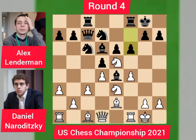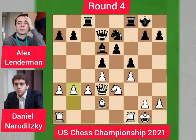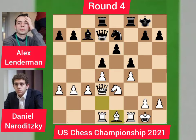Daniel captured the knight on d7, queen takes d7, and bishop goes to d3 offering an exchange of bishops. Bishop takes d3, queen takes d3, f5, bishop d2, knight e7, e3 by Daniel, rook moves to d8, rook goes to d1, bishop goes to c7. Bishop e1 with the idea of using his bishop on the kingside. Knight goes to g6, bishop g3, bishop d6.